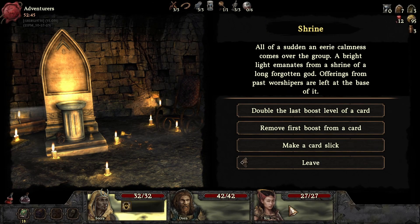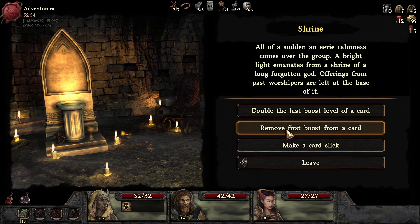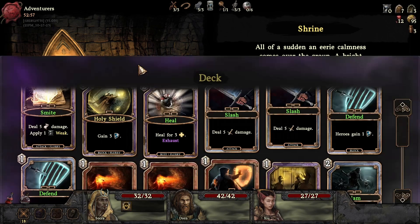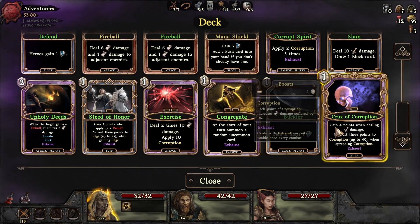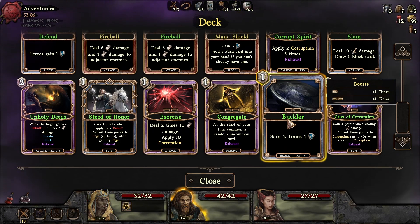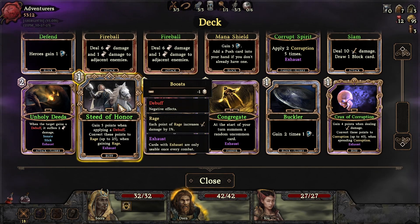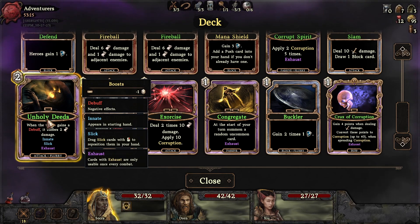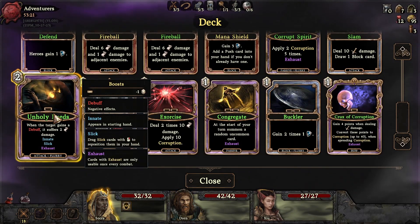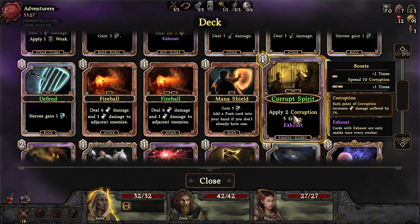We've got this kind of mismatched group because we're getting corruption which does magic damage and we didn't focus on her — we focused on this guy. Options include: double the last boost level of a card, remove the first boost of a card, make a card slick. Double the boost, extra time, lose exhaust — can't double that. It could spread 10 corruption twice. This would be good to double the boost. We want this to be instant but can't be instant — corruption. Want to double the first one.